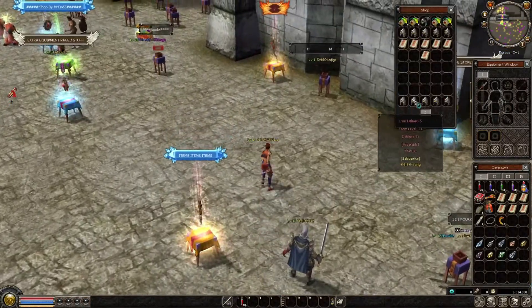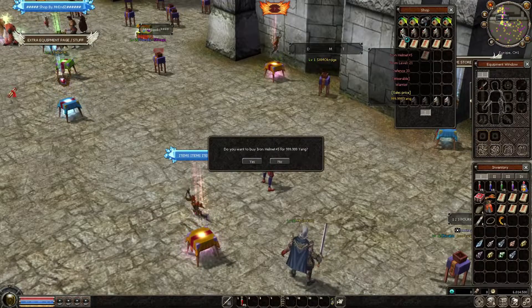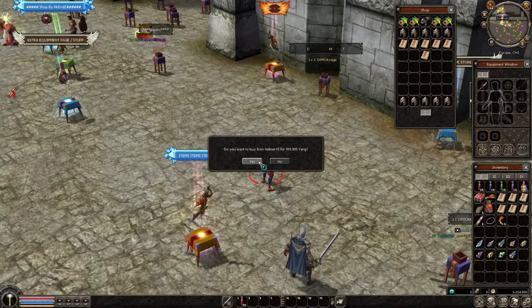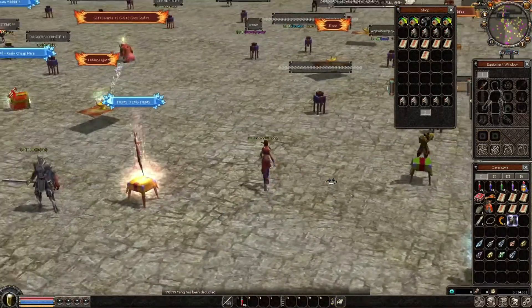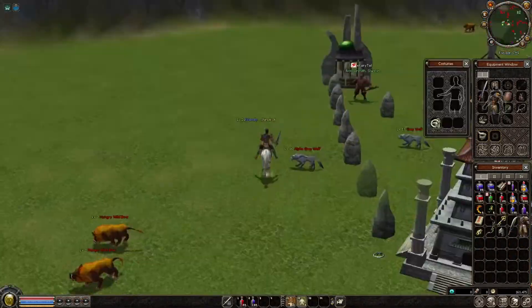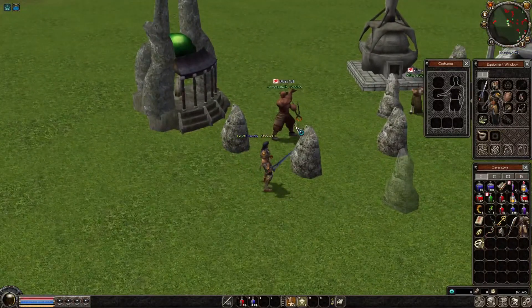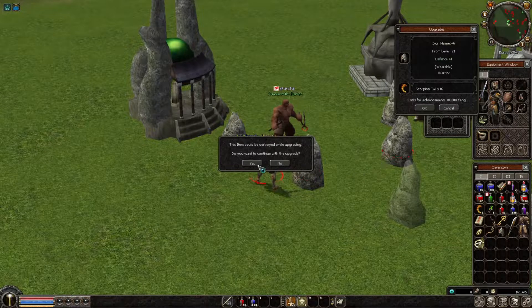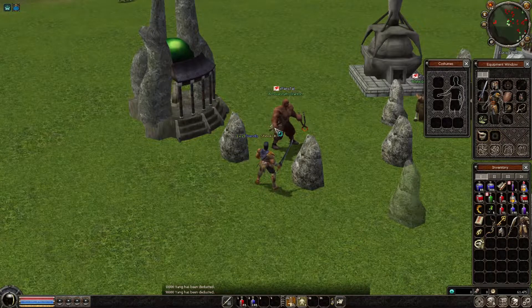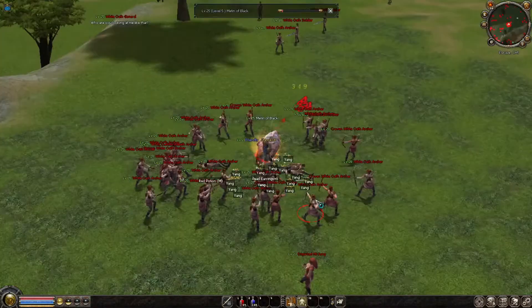I found here an iron helmet plus five for one million and I decide to buy it and try to make it plus six. Let's see if it can go to plus six — we have the scorpion tails. It is plus six, so we increase our defense a bit.